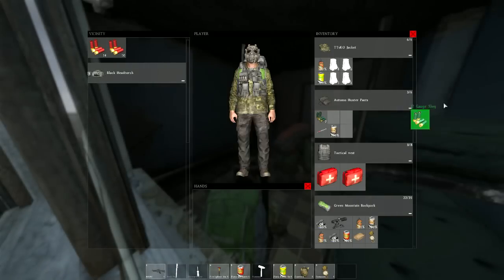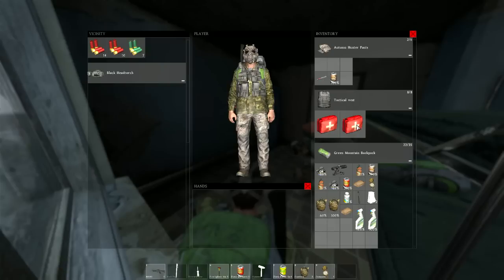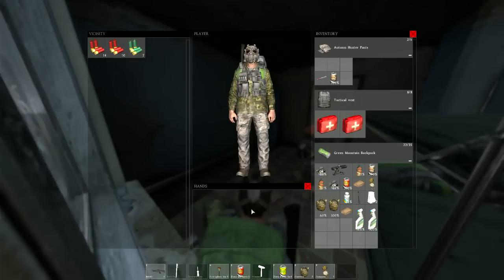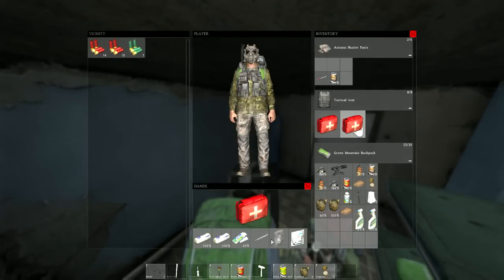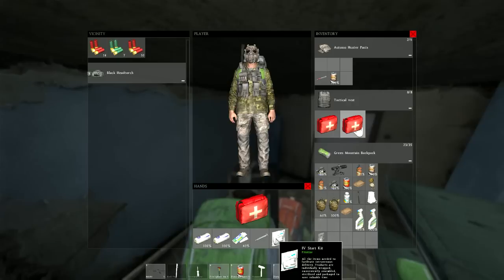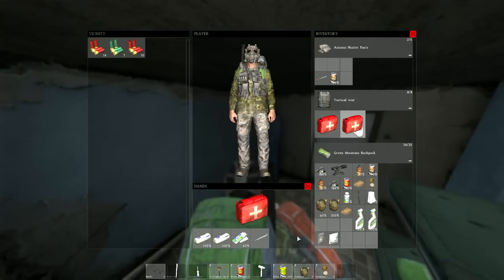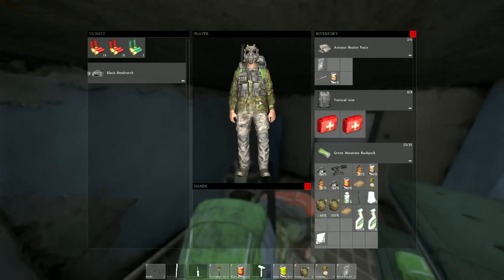This game's a lot scarier in 7.1 surround sound, just throwing that out there. What in the world? How'd you drop all those shotgun shells? Somebody's gonna walk in here and be like 'awesome.' All right, so blood bag, IV. I got hit by a zombie the other day and now I need blood. I don't think I can just drink my way out of this one with water.